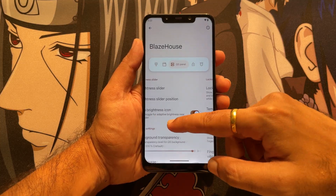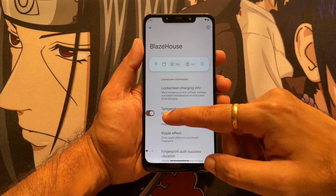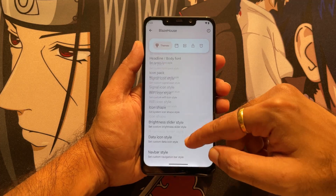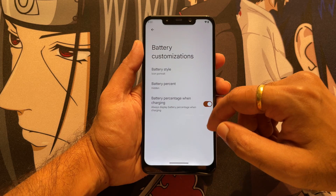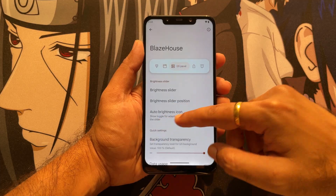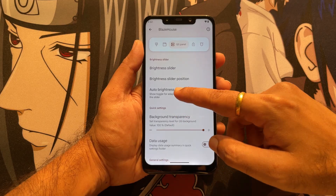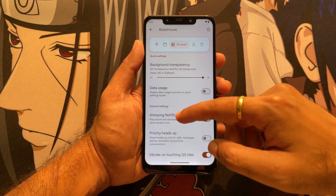Moving into Blaze House, which is the customization section, you will see many options just like in other Android 14-based ROMs. This interface is something you get in most ROMs and we have already created videos on our channel about it. As the name suggests — custom ROM — you can customize all the options you want and it will show up the way you customize it.